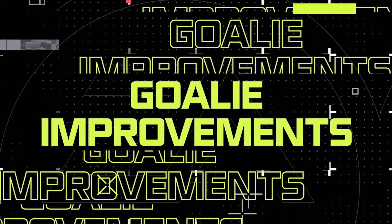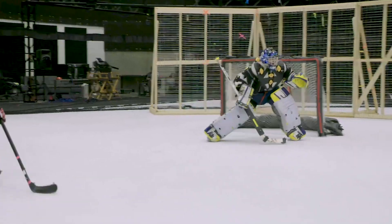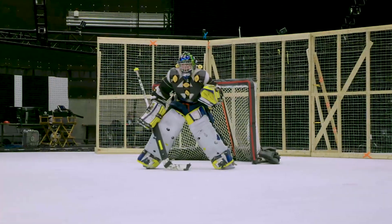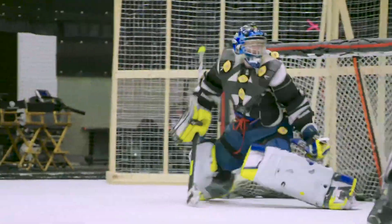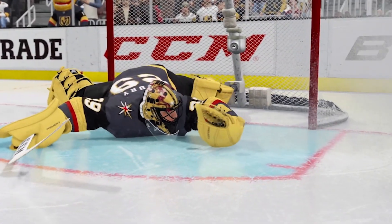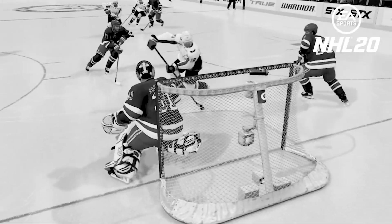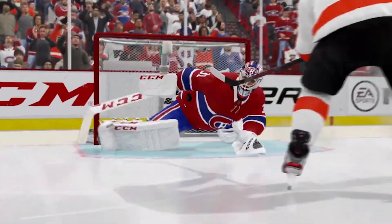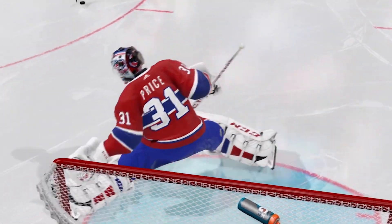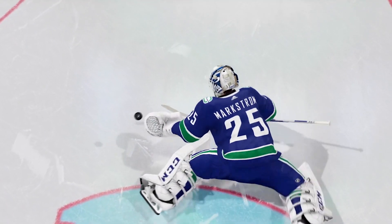We can't talk about trusting your teammates without covering the last line of defense — the goalies. In NHL 21, goalie locomotion is now separated into both upper and lower body, working seamlessly together to give the goalie incredible control and responsiveness in all situations when trying to move and track the puck at the same time. In NHL 20, if you committed one way, it was difficult to react in time to counter that momentum and make a save in the other direction. In NHL 21, our new tech allows for never-say-die moments where, if you've committed one way and you react quickly enough, you can still reach back against your goalie's momentum and make that dramatic last-minute save that every goalie dreams about.